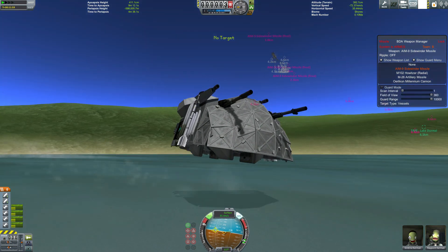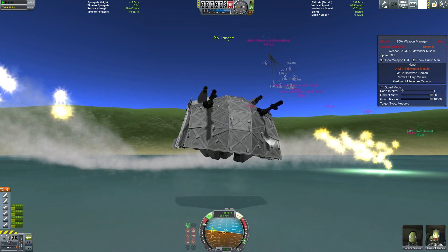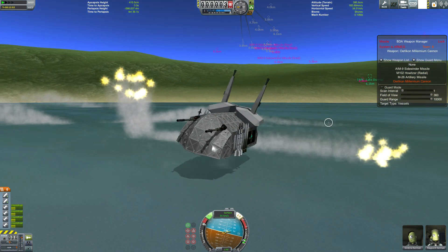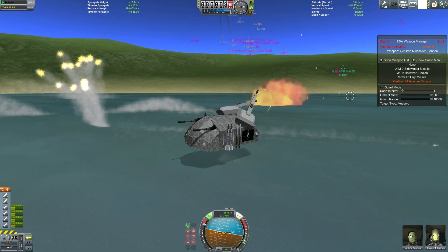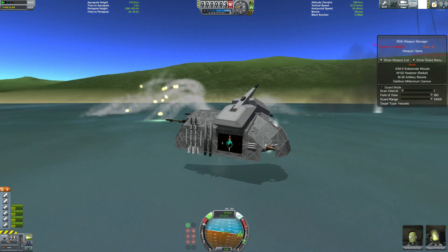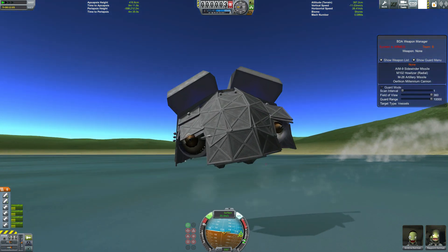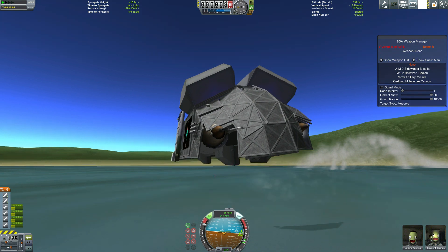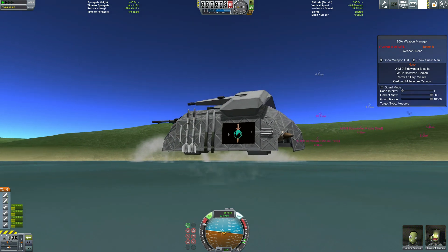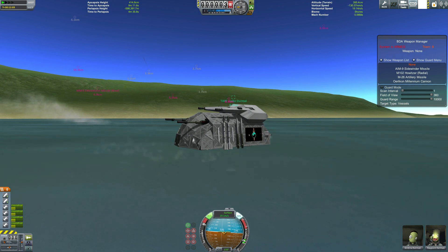Okay, what hit did we take? Just armour damage — they blew off an entire back panel of armour, but we've got three layers of armour and we shrugged it off. They took off the entire rear section of armour, so we're down to two layers on the back. This thing took a missile hit to the back — I'm really proud of this thing, actually.